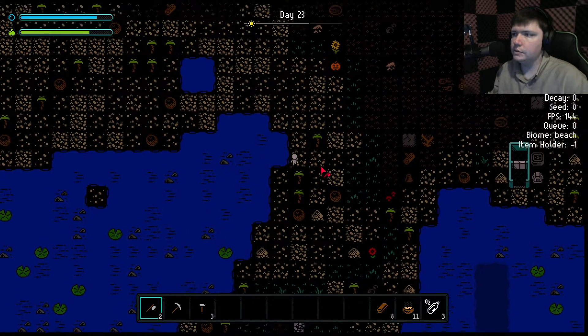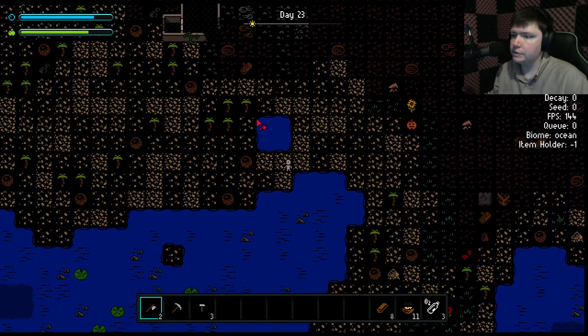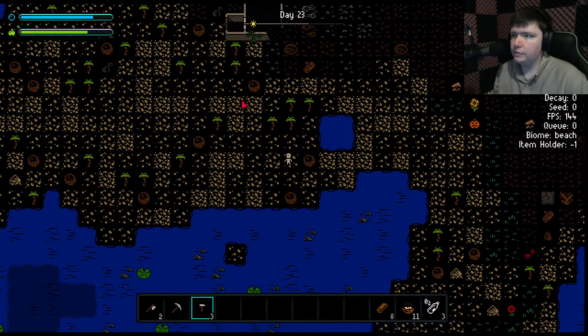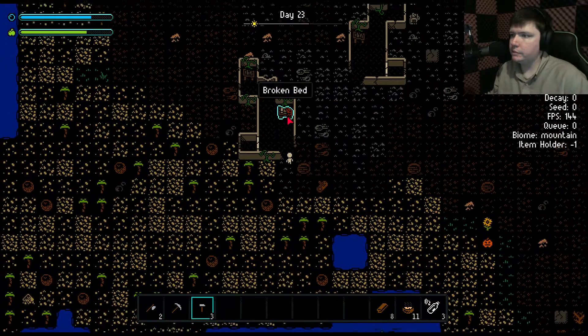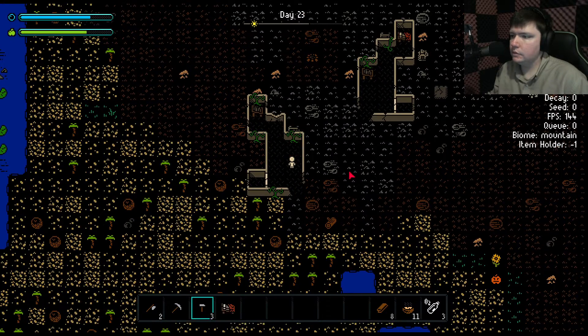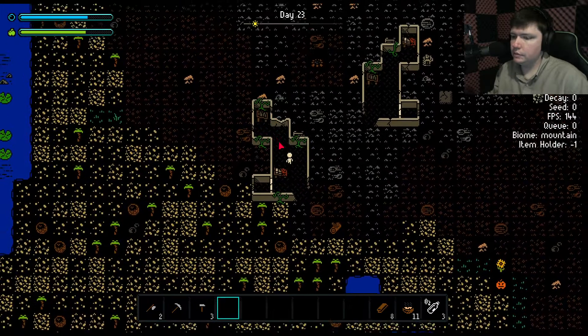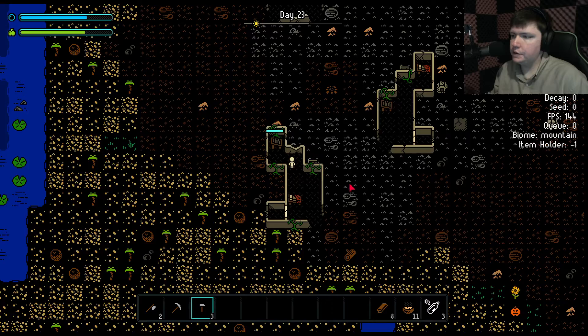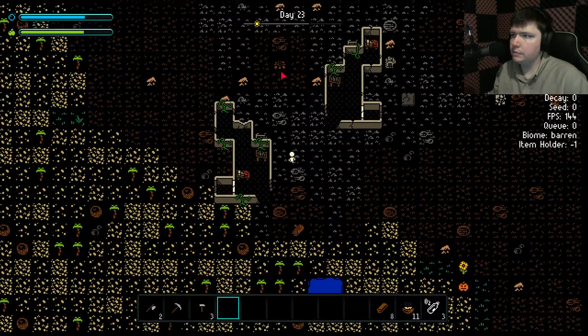I'm pretty sure there are multiple islands — it could be that we're just looking in the wrong spot. Can't check this stuff now, though. Can I repair you, bed? The answer is no — yes. I can click on them and move them.